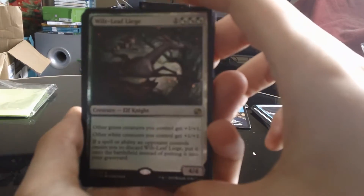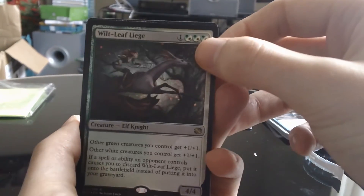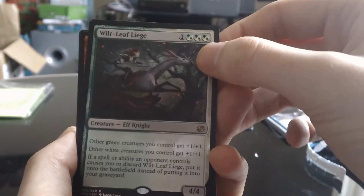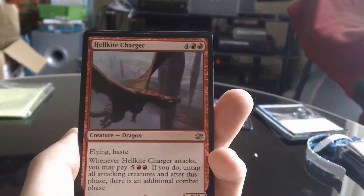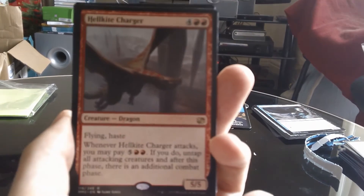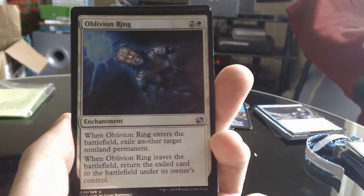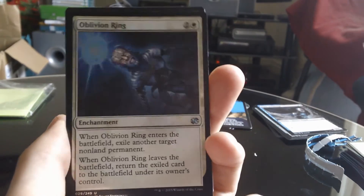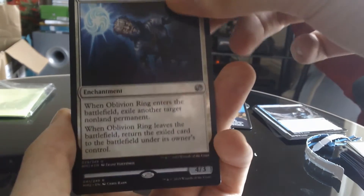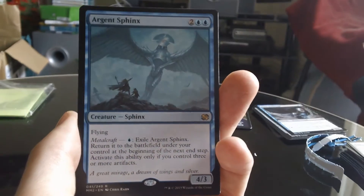Let's have a quick recap of what we got this pack. We got the foil Wilt-Leaf Liege, which is pretty sweet — I'm pretty happy about that. I don't think it's worth an awful lot but it's a pretty cool card. Hell Kite Charger — completely worthless rare. We got a foil Oblivion Ring, a foil uncommon — that's pretty cool, always useful to have. And an Argent Sphinx rare — again, another very poor rare.